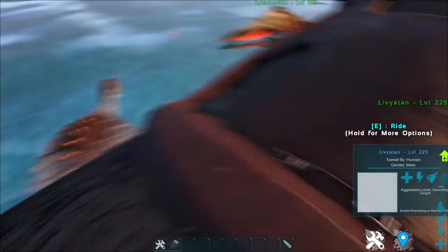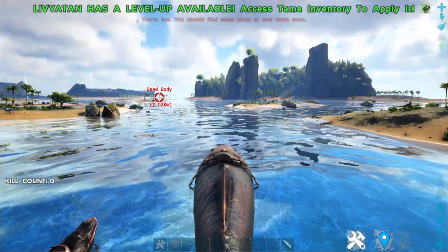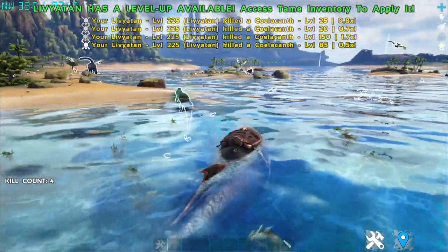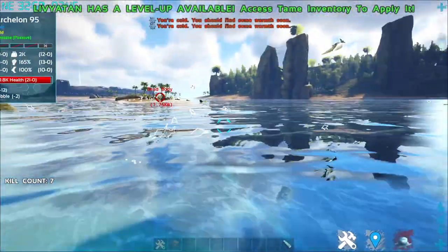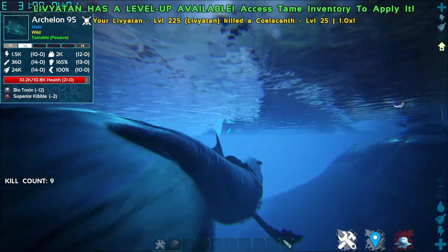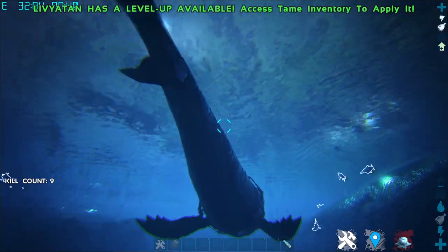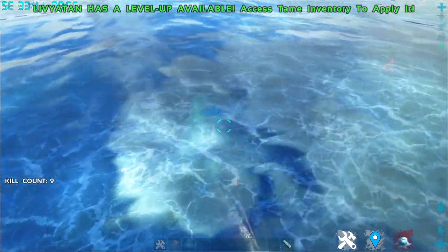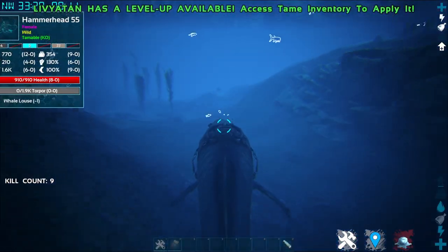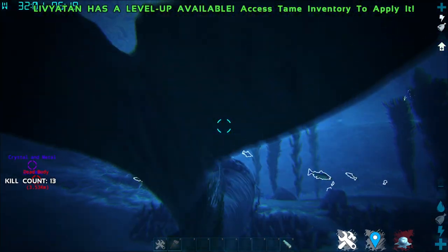So this creature is pretty temporary. I'm not sure whether the mod developer will actually change anything about this creature, but only time will tell. Currently it only has a single ability — a Bite Attack — dealing 390 damage. It swims pretty damn fast too. If any server admin wants to give this creature as a reward to players, go ahead if you have this mod included. That's it for the Leviathan — an upcoming creature that people should be looking forward to, but for now it's just a temporary creature.